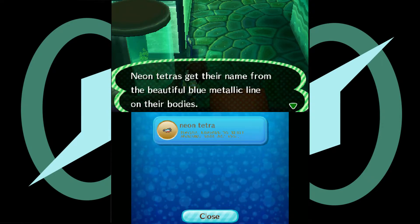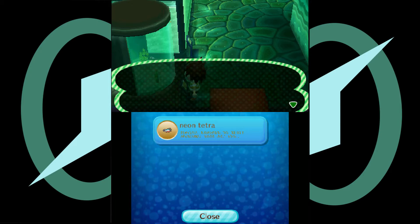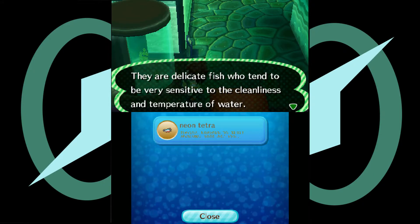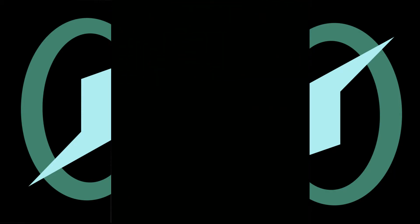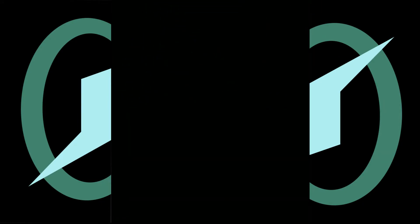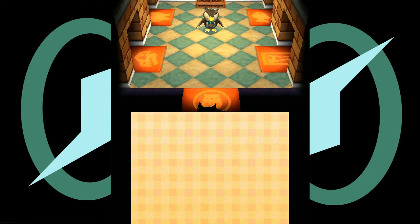Tetra. Tetras get their name from the beautiful blue metallic lines on their bodies. Although they're shy, gentle fish, surprisingly they're related to piranhas, although very distantly. They have very sharp and narrow teeth, an odd contrast to their beauty. They're delicate fish who tend to be very sensitive to the cleanliness and temperature of water. They're lovely.